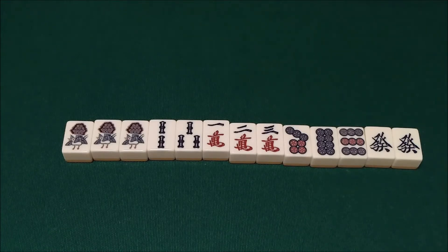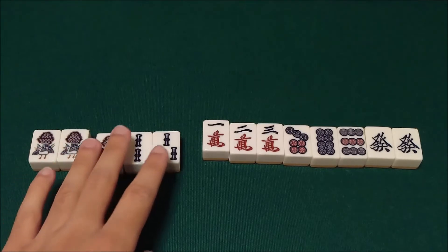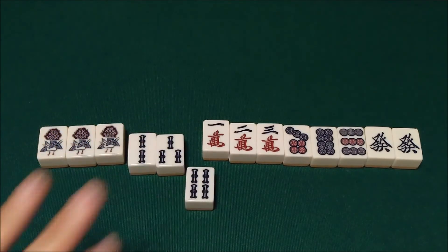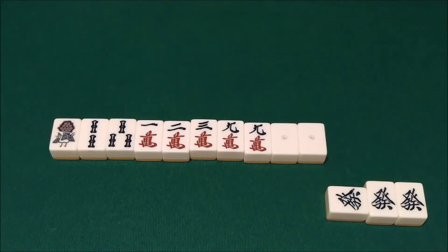One more wait that could get you into trouble, this time using Chanta as an example. Here we actually have a complex wait — you could consider the Hatsu to be our pair, and in that case we have a one and four wait from sou, or you could consider this sequence to be set and then we have a double pon or shanpon wait on the one sou and the Hatsu. In the event that the Hatsu or the one sou come out then our Chanta is safe, and if we got the Hatsu we even added one Han from that Yakuhai — but if the four sou comes out and we have to win with that shape, that would reduce the hand to a no-yaku hand, ruining our Chanta. Ideally you'll have something like this where your Chanta is confirmed just waiting on the two man to complete your hand, or even better waiting on the nine man and the Haku, where picking up the Haku gives you one more Yakuhai to go with your Chanta.